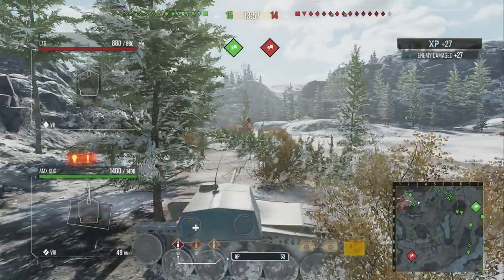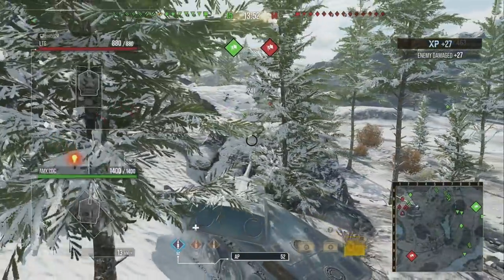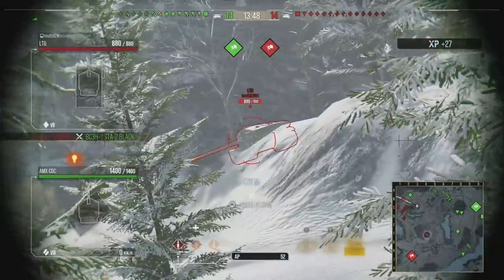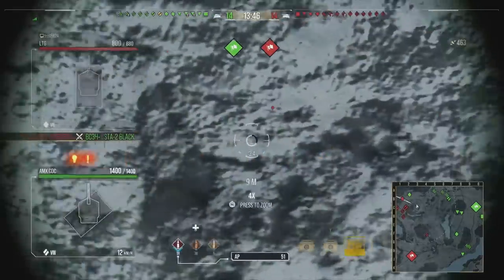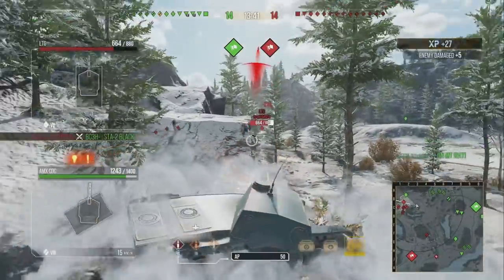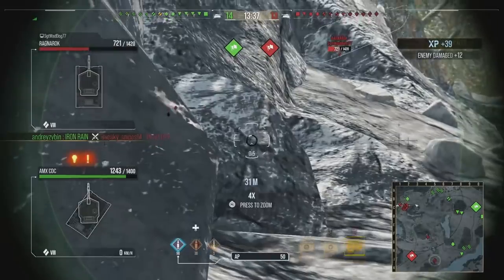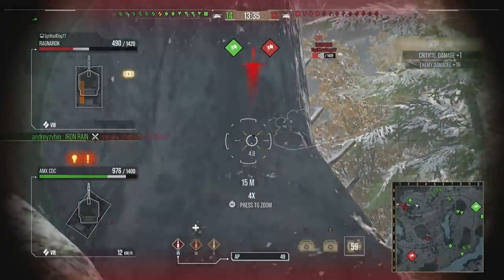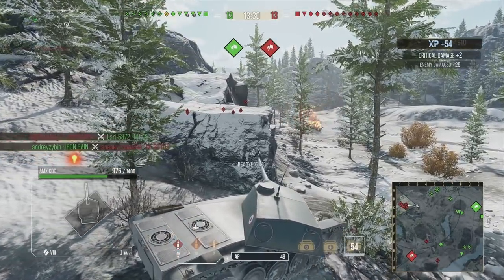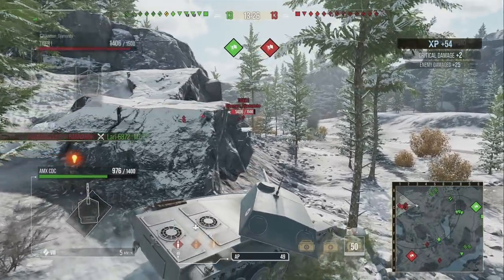You've got 240 alpha damage, you've got no armor — and when I mean no armor, you literally have zero armor. This thing does quite well in matches where you can constantly keep the gun firing, but if you can't, or you're playing in games where you're getting hit and you cannot out-DPM people — especially if you're playing against autoloaders — they are your nightmare in the AMX CDC.